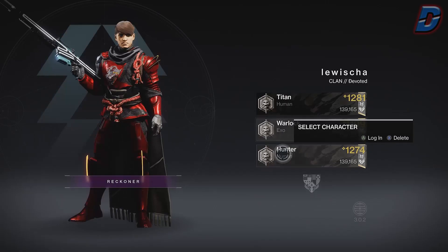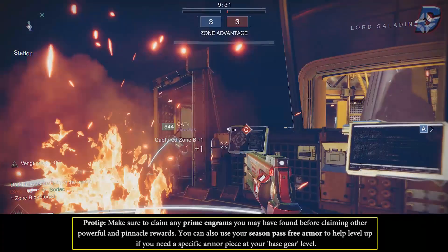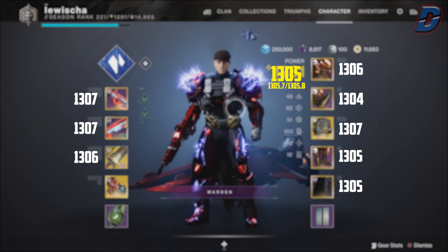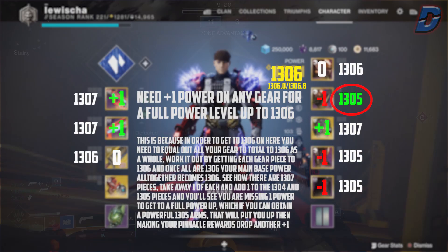When you get to 1300 power, start doing big pinnacles for the plus 2 — like raids — and keep calculating your total gear level to see what you need. If you need 1 power on a piece of gear and that piece is lower than your total base gear power, do powerfuls instead. For example, if your total gear power is 1305 with most gear at 1306 or 1307 but one piece holding you back at 1303, a powerful reward will give you 1305 — potentially that plus 1 you needed. That makes you 1306, so your pinnacles then drop 1307 and 1308 instead. This method is known as min-maxing.